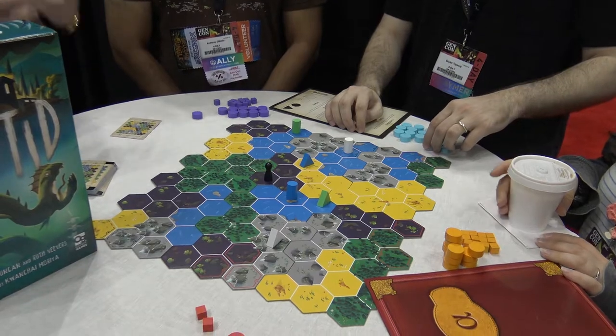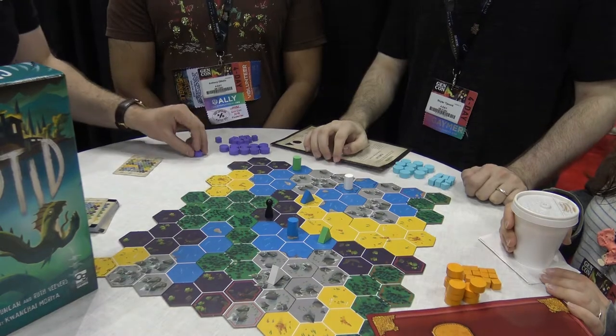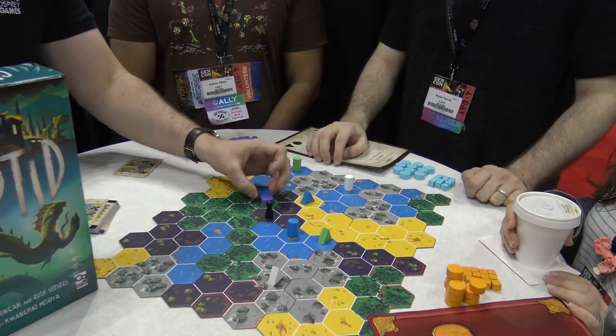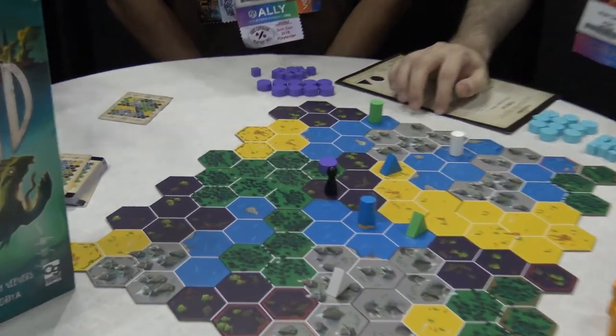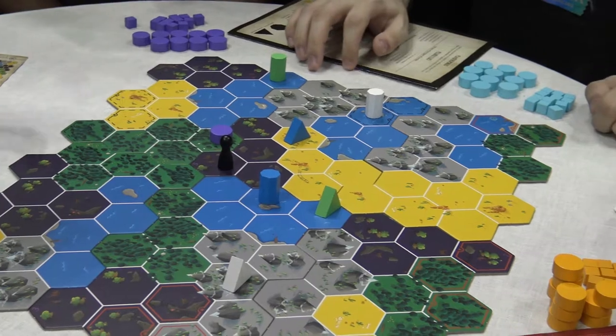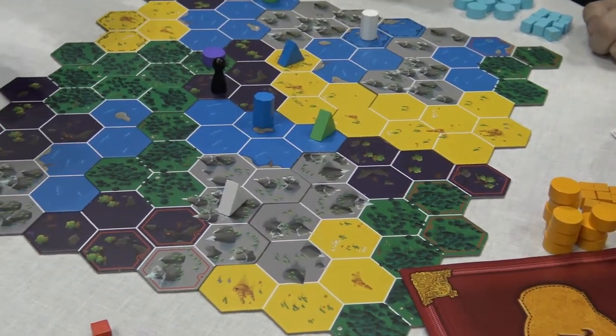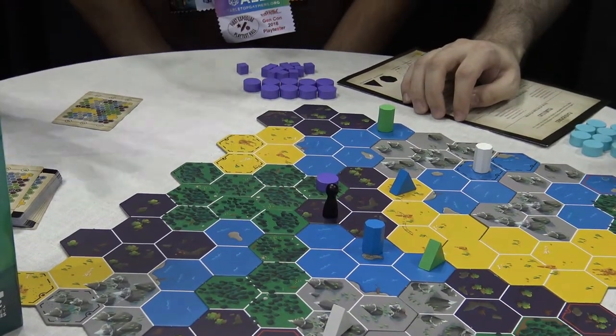The other option is to search. If you think you have a good idea of where the cryptid might be and think you've puzzled out everybody else's clues, you can search by placing one of your own discs on the board. Then play goes around clockwise with everybody either adding another disc or adding a cube. As soon as one player adds a cube, you stop the search and have to add one of your own cubes again. But if everybody adds a disc, you've correctly found the cryptid's hideout and you win the game.